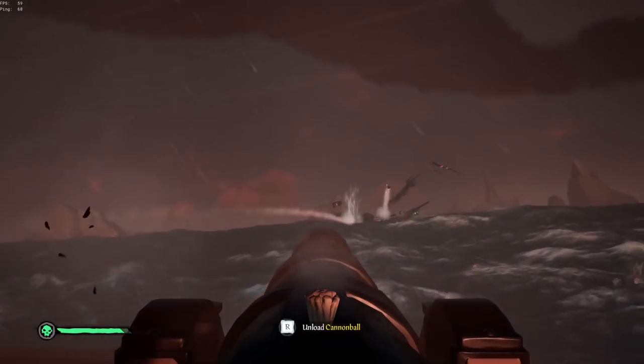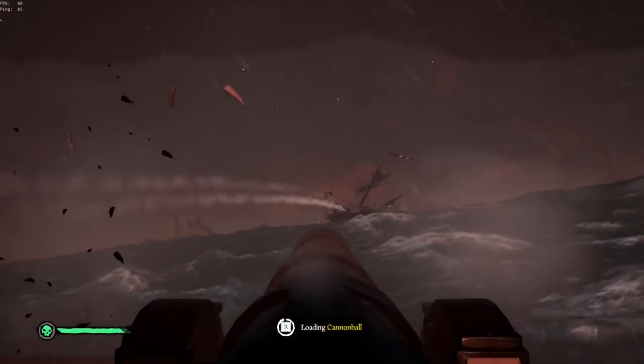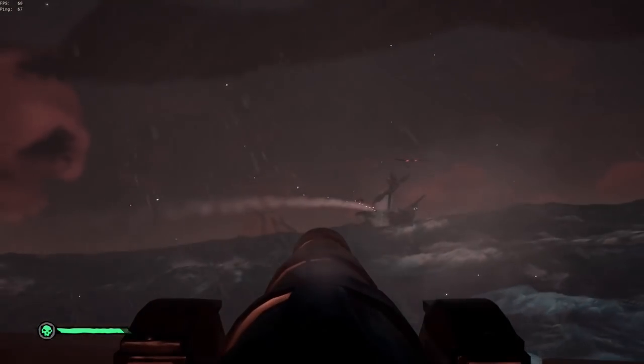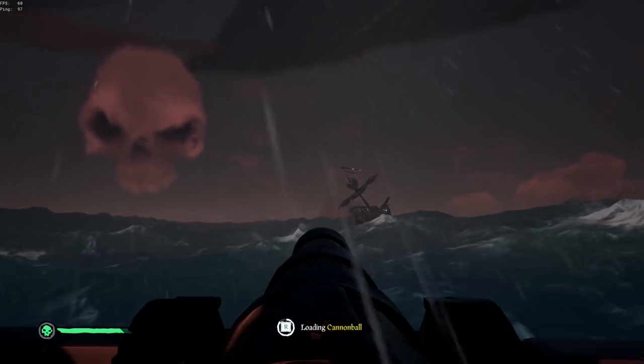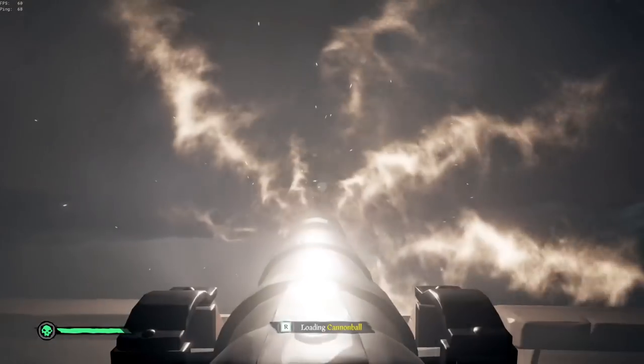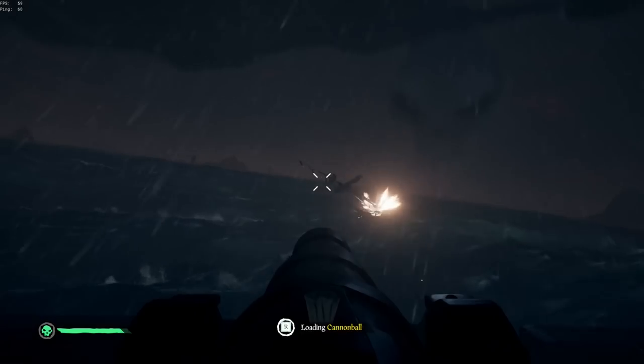In Sea of Thieves, what is commonly referred to as a death spiral is when you've stopped an enemy ship and your boat is making a perfect circle around them, ensuring that you always have a shot and you continuously fire on them until hopefully they sink. This is one of the most effective techniques in Sea of Thieves, and it definitely helps if you have a crew to send someone over to kill the enemy team, but you can definitely do this solo.